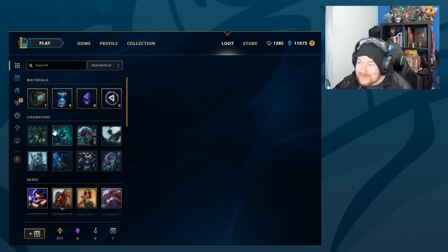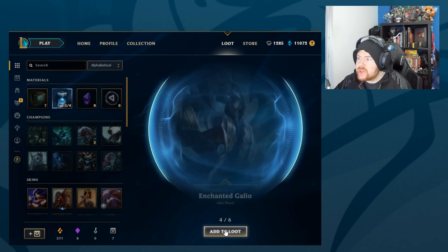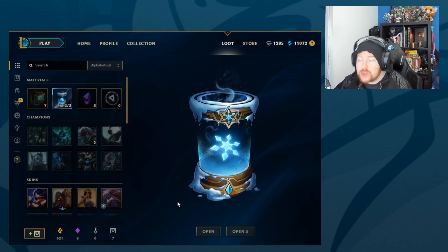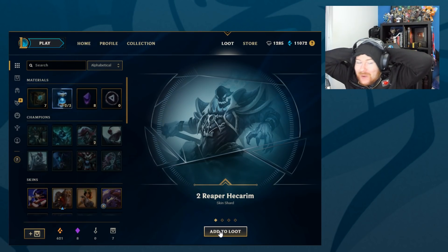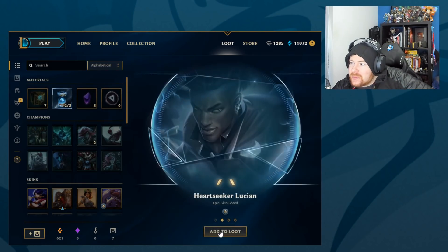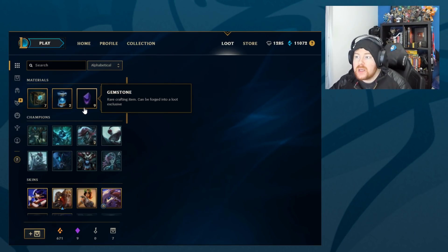Deep Terror Thresh, Battlecast Urgot, and 50 orange essence. Two Tundra Warwicks — we got two of them from the same capsule, that's a bit weird, that shouldn't happen. Keep going. We've got six items — Northern Storm Volibear, Creator Viktor, Earnest Elf Tristana, Enchanted Galio, Superfan Gragas — or maybe not — 50 orange. Wow, all skins, that's surprising. We only need two more gemstones but it might not look likely. Two Reaper Hecarim skin shards — we had two of the ice Warwick skin and now we've got two Reaper Hecarim shards; I didn't even know that was possible.